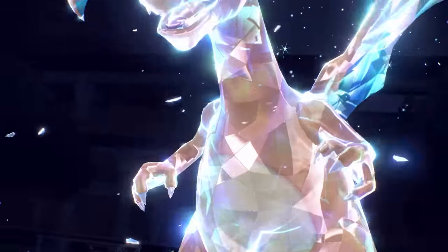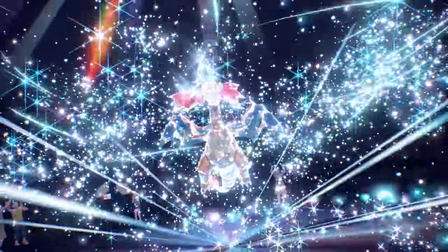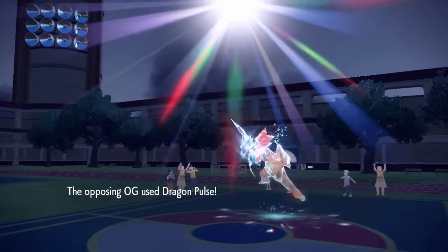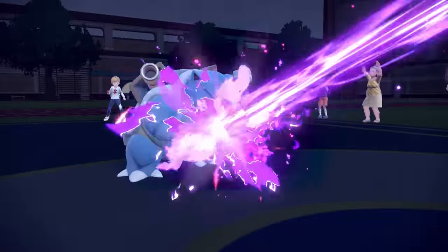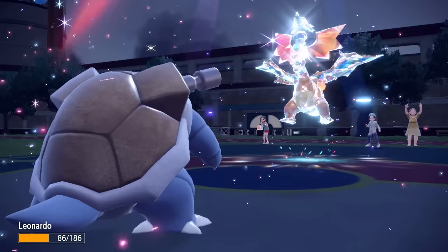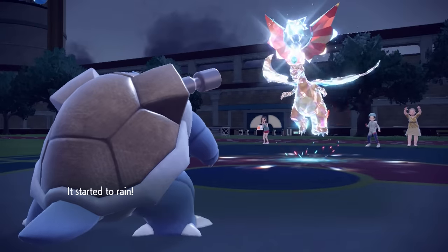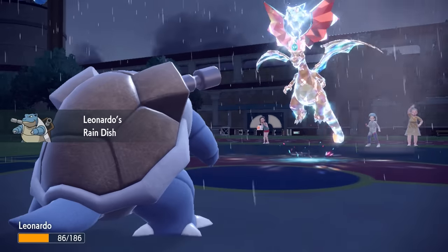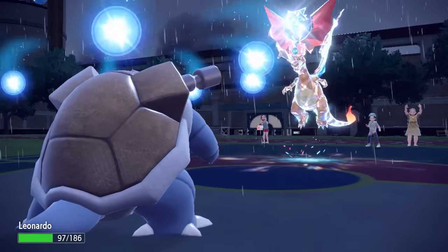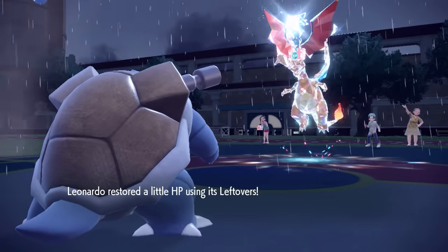They commit the Tera here and go for Tera Dragon — Charizard gets to be the dragon he always wished he was. They're free to go for a Stab-boosted Dragon Pulse, which they do. I imagine they expected a switch, but I stay in as Blastoise sets up Rain Dance. That activates my Rain Dish, giving me a chunk of HP along with Leftovers, and we can take another Dragon Pulse.